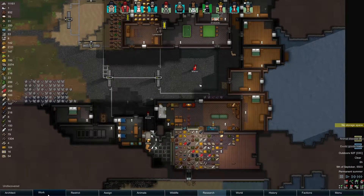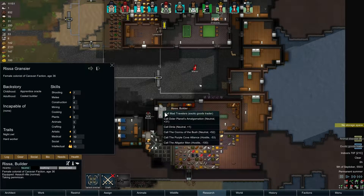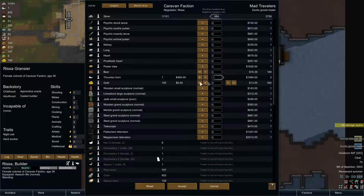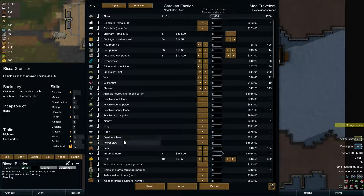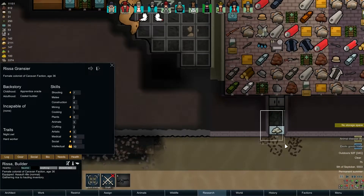We got an exotic goods trader! Who's my talker - are you a talker? Not so good - fantastic, get over there and call those guys up. We want to keep the elephant, keep our meals. People seem to be eating packaged survival meals again. Components, advanced components - let's see what we can sell. Ooh, thrumbo horn, gold - we want to keep this gold. They don't have any bionics other than a power claw and that's expensive so we're not going to bite. No animal neurotrainer, no mixed serum.